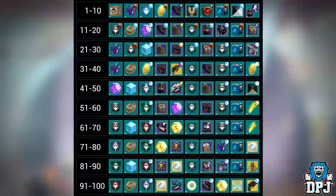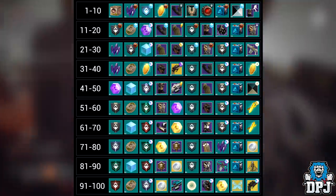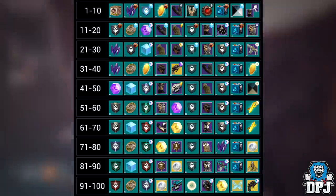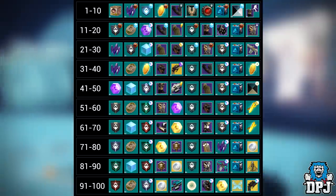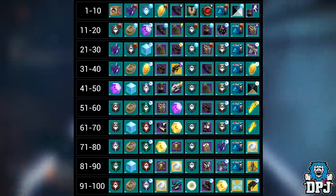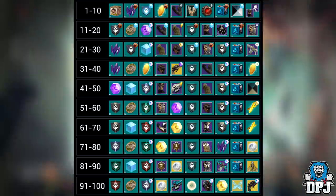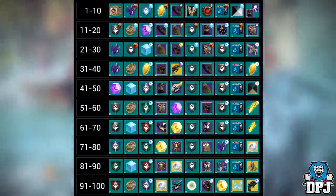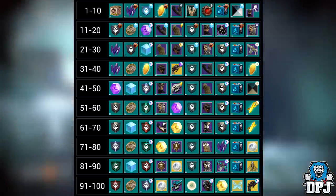The battle pass is on screen now — every rank reward from 1 to 100. One thing to get out of the way: at ranks like 4, 25, 33, 35, 40, 60, and 100 we can see items paired together. At rank 25 for instance we see a helmet but with an exotic engram in the top right corner. That's because this showcases both tracks — the battle pass has a premium and a free track. For premium battle pass owners, you'll get both rewards per rank, so at rank 25 you'd get both the exotic engram and the helmet.